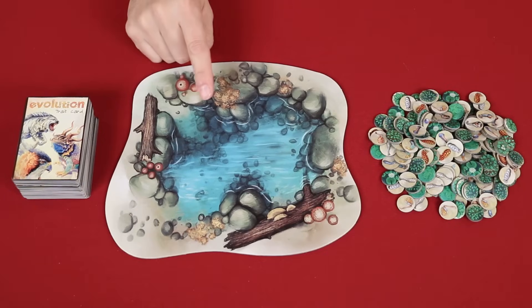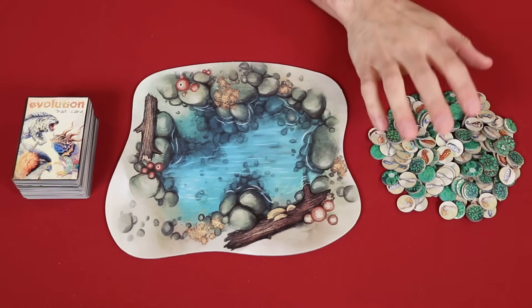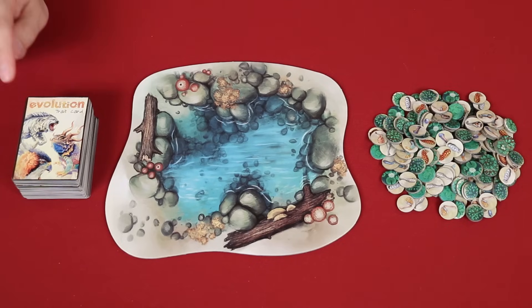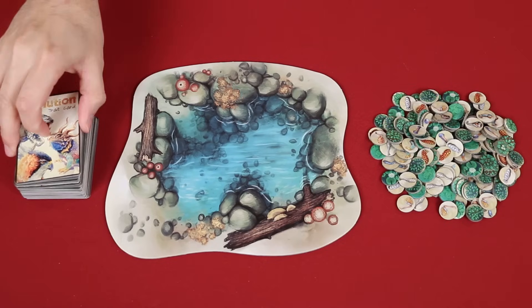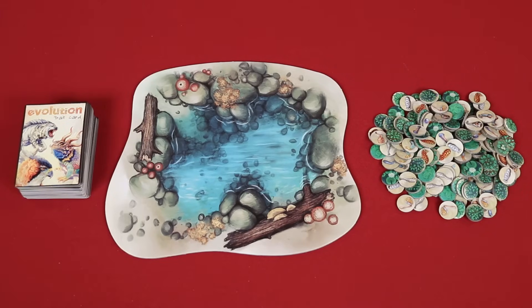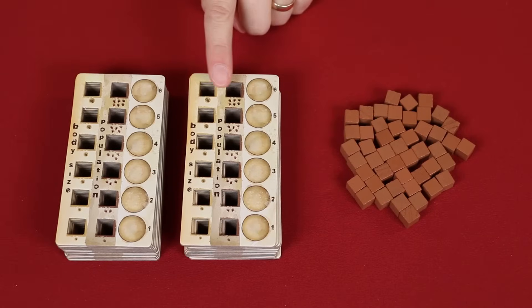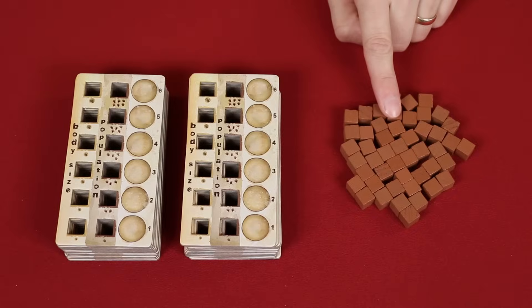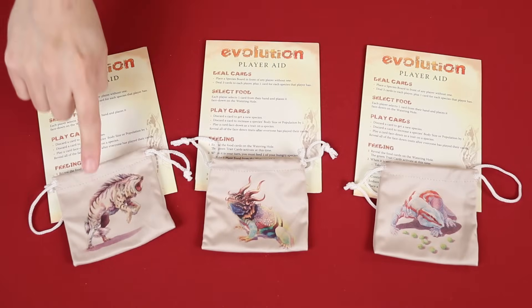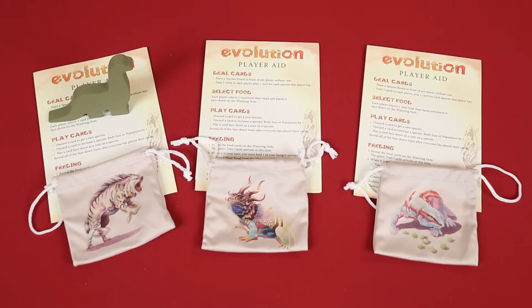To set up, place the watering hole in the center of the table and the food tokens nearby in a pile known as the food bank. Then shuffle and place the deck of trait cards face down on the table. If you're playing with two players, first remove 40 random traits from the deck and return them to the box. I'm going to set up a three player game, so I'll keep these in the deck. Nearby, also put out the species boards and these wooden cubes. Each player should now take a token bag and a player aid pamphlet, then randomly determine a first player and give them the first player marker.